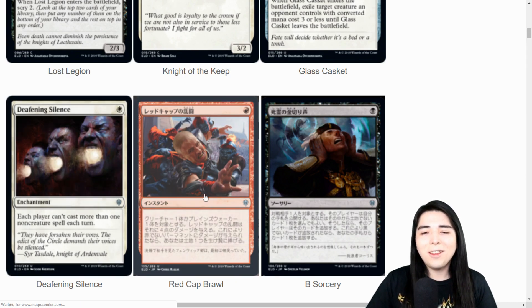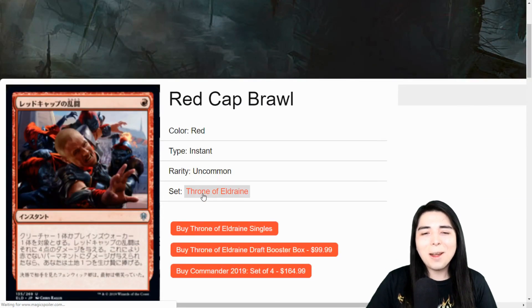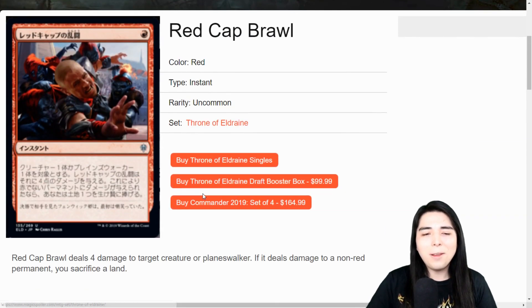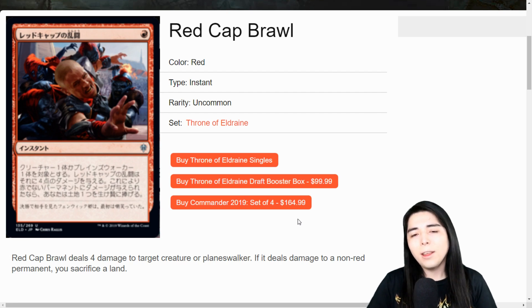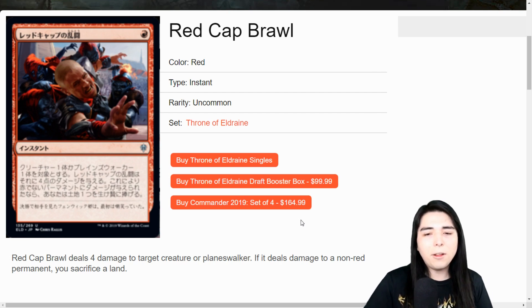Red Cab Brawl: one mana instant, deals four damage to a creature or planeswalker. Oh dang - if it deals damage to a non-red permanent you sacrifice a land. Okay, that's the downside. I was like, wait, one mana instant four damage to a creature or planeswalker is too crazy. If it deals damage to a non-red permanent you sack a land. I think I'd still rather just play Lightning Bolt in modern, but bolt doesn't kill Liliana. Still, I don't want to sack a land, so it's whatever.